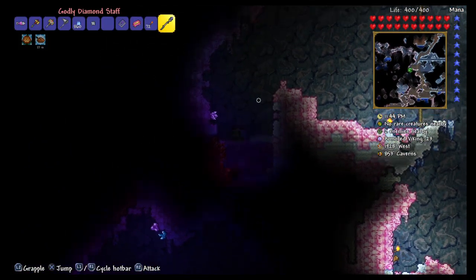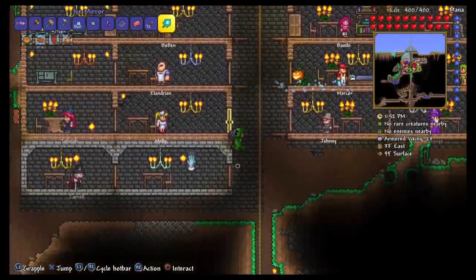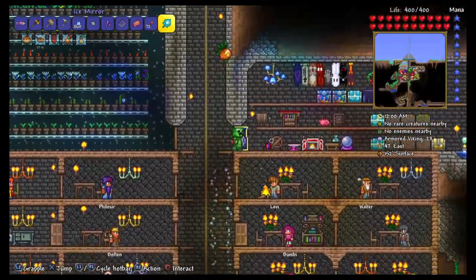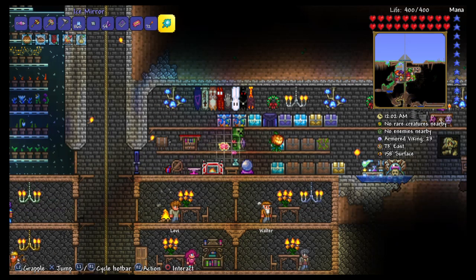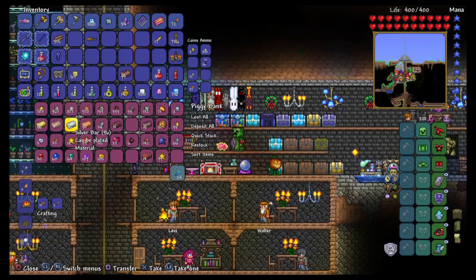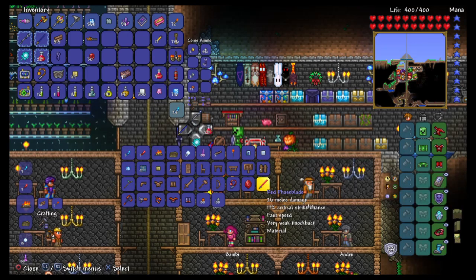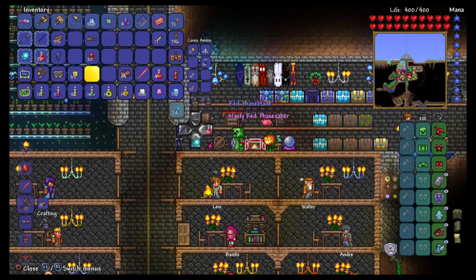There it is — that one last shard. Get a little free money from the guy. Maybe I had plenty. Let's get some meteors — there are some meteorite bars. And I need gems — we'll take rubies. And there we go. It's phase blade and then upgrades to phase saber — that's how it worked. This one is nasty.